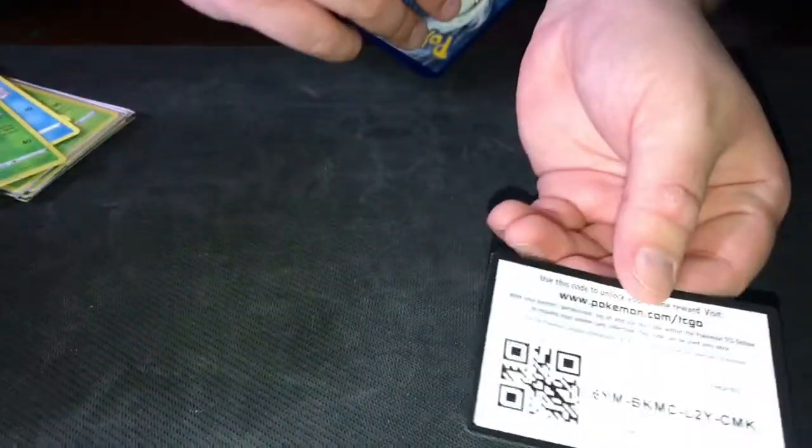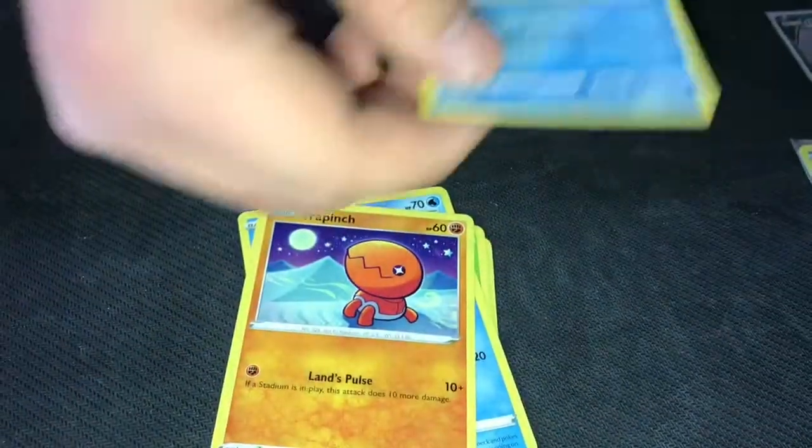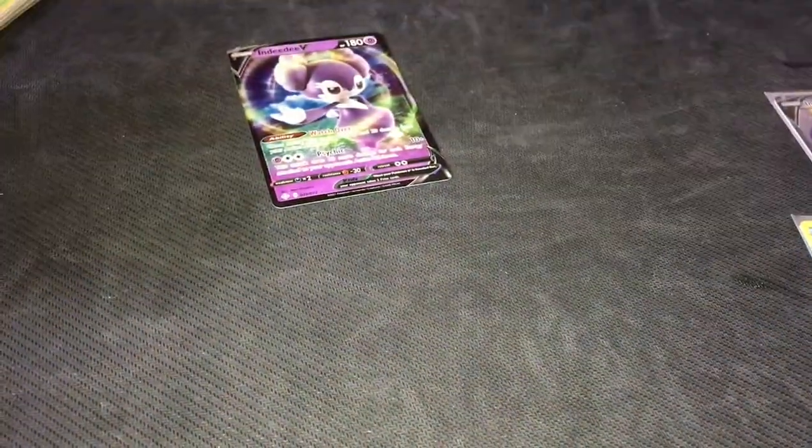Three hits in one box. If you guys pick Shining Fates, you're definitely winning. Finarok, Rowlet, Weasel, Treecko — ooh — and another NDD! Four hits out of this box so far.